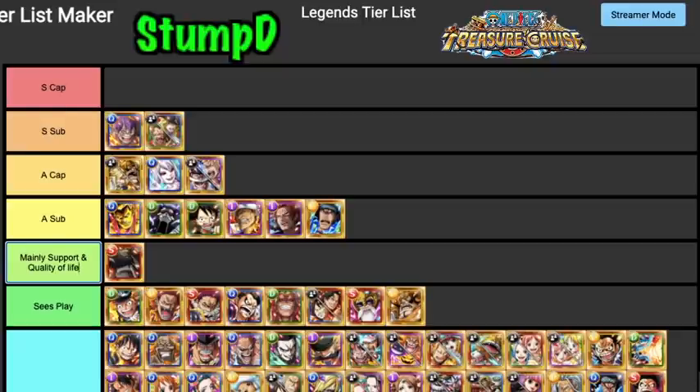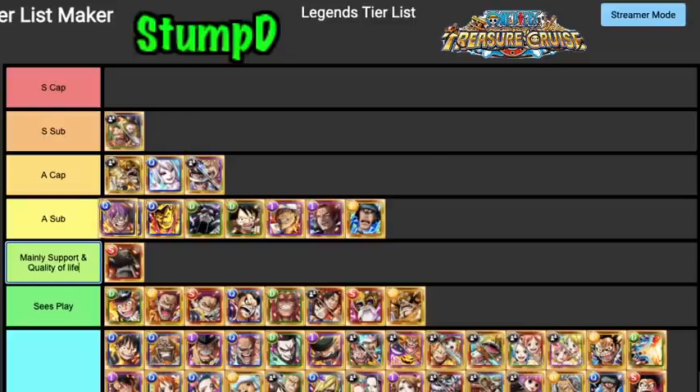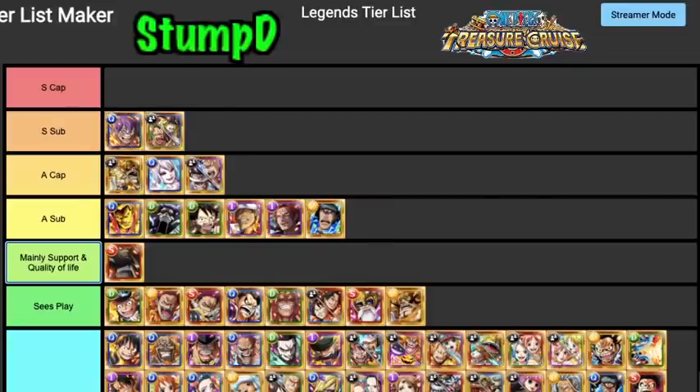Cracker would definitely be an S Tier Sub. He's really good especially for Kizuna — giving you a full board of orbs through block orbs. With the right captain class combination you can get color affinity and the biggest chain boost in the game for things like Legend Sugar teams. He could fall into A Tier Sub because he's not used that often, but what you can use him for is why I'm keeping him in S Tier Sub.